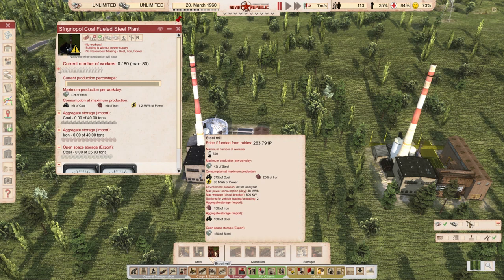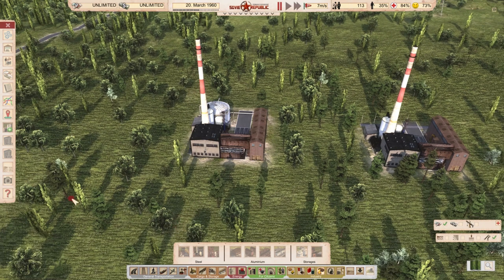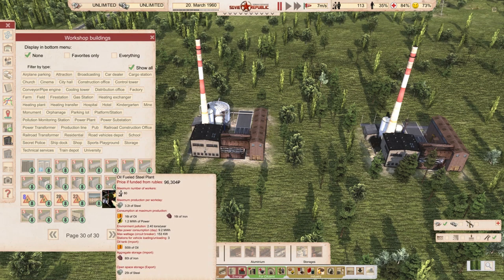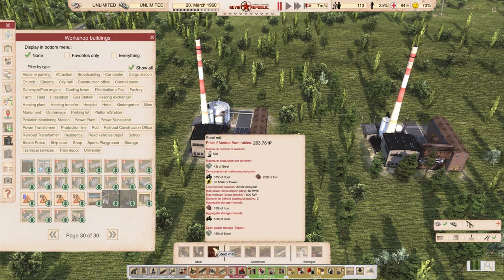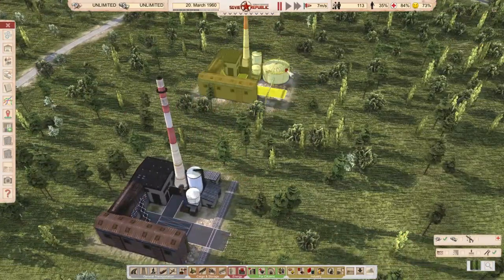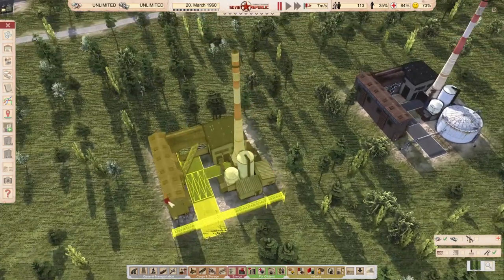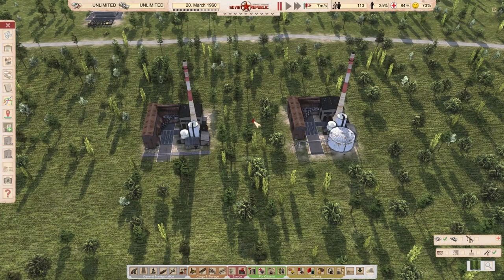The vanilla steel mill needs six times fewer workers but produces 15 times more steel, so the mod mills have significant downsides to factor in. They're also expensive — 96,000 and 88,000 — while the vanilla steel mill is two and a half to three and a half times cheaper. Still, the buildings are beautiful: the oil version has a big tank, and the coal version has a rail connection going into it. Classic Novu. Link is in the description.